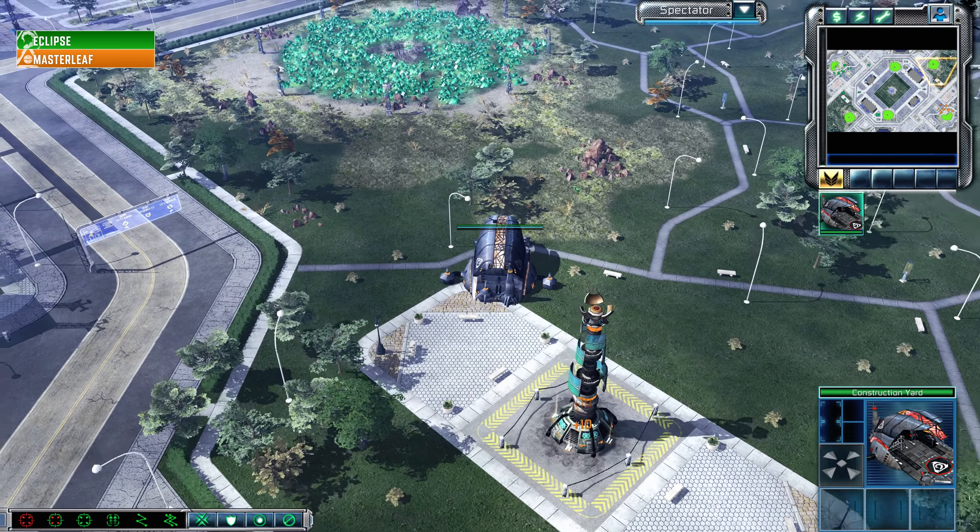Master Leaf has mostly fallen to pieces here — he does get the Rocket Squad and a couple of other infantry squads. The ball does not do the damage to that Reckoner. Eclipse is trying to utilize the fact that the ball does damage when it drops to do extra damage and kill this Reckoner that much more quickly. This Reckoner really isn't doing very much damage; it's totally distracting Eclipse and wasting his time.